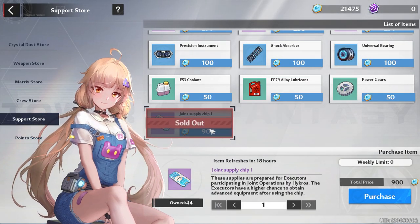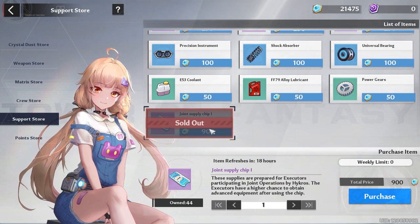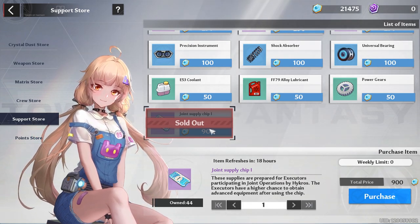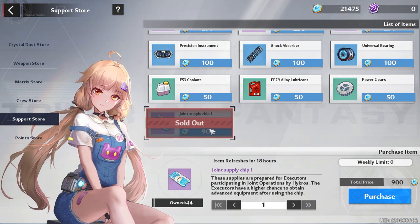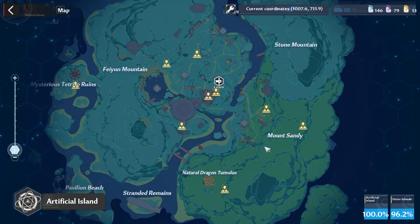For the support store, make sure you buy your three joint supply chips. The best ways to get support points are: frontier clash normal for 375 support points plus machine parts and experience, or matrix drills difficulty 1 with a team of two, or void rifts for 150 support points, or farming world bosses and force deciphering for 100 support points plus machine parts.